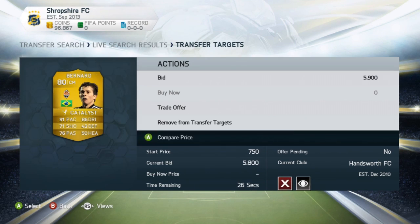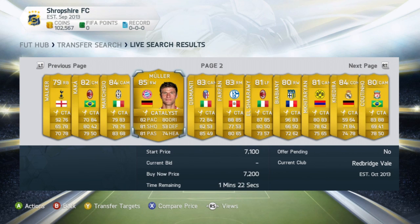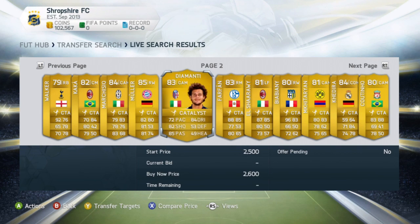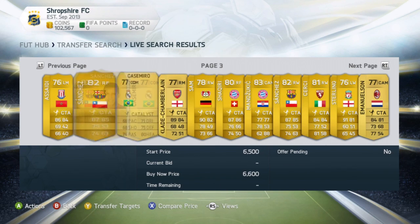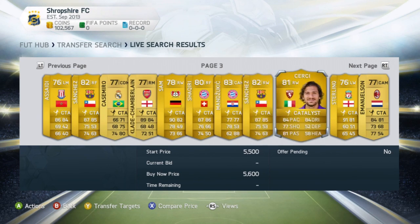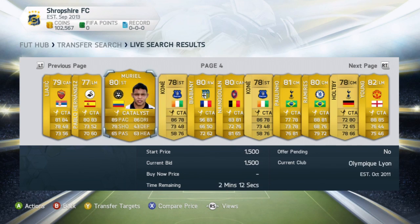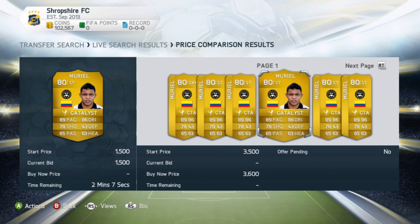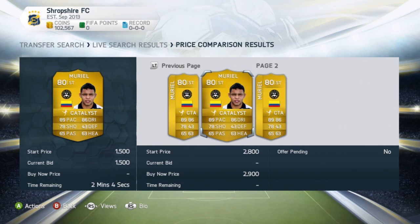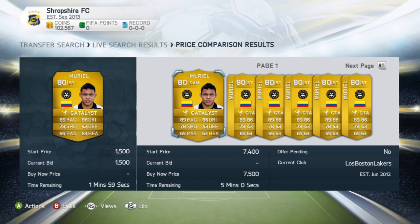I'm probably going to pick this guy up for around $5.7k - actually no, I got outbid. But that's why this method is effective. Now to cover the downside of this method: you might have to wait a while to find a decent bargain. But you shouldn't be waiting too long - Muriel for example, his cheapest in Catalyst is $2.9k and he's currently going for $1.5k, so we'll keep an eye on him.